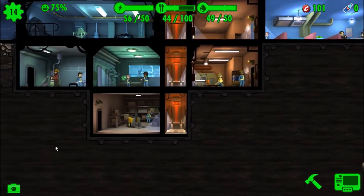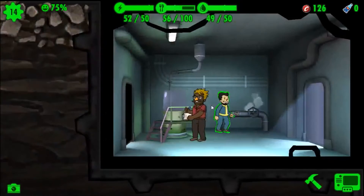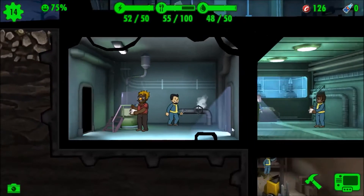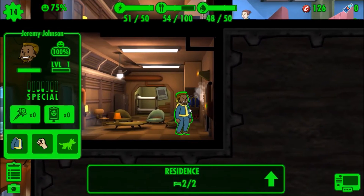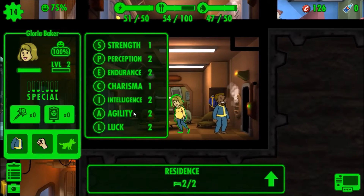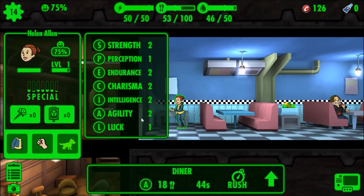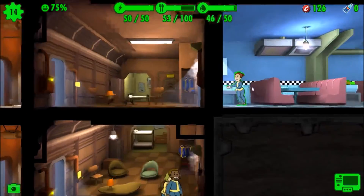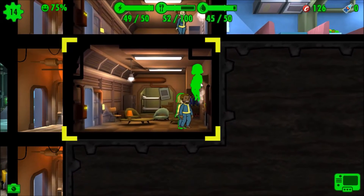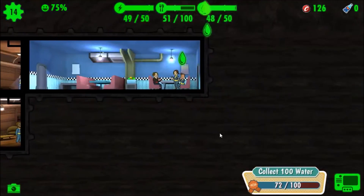Okay, so that's a med bay unlocked, but we have nowhere near enough caps for that. What's she good at? Agility - nothing really actually. She's actually got better luck, so I think I'm gonna swap her out. I don't want them in the same room right now because I don't want them repopulating. I don't think I need any more people right now.